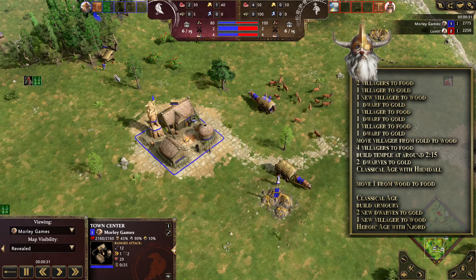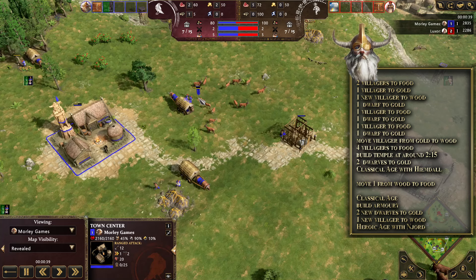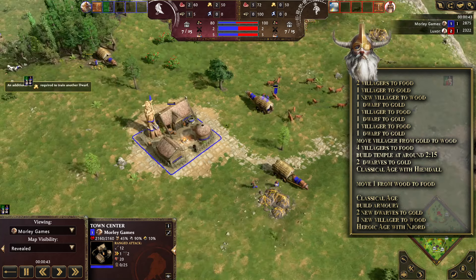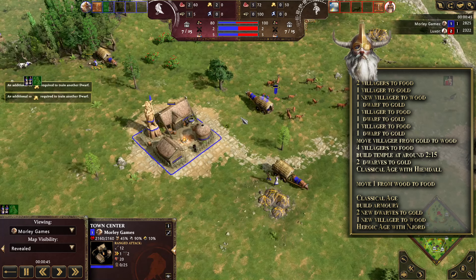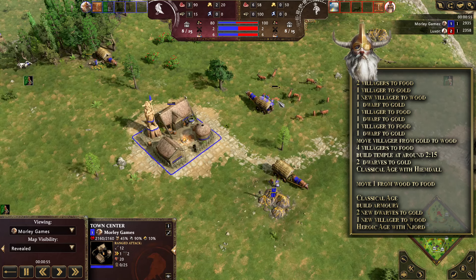So we'll have two on food, one villager on gold with a dwarf, and one villager on wood at this point. This build only really works with Odin because we have the great hunt — giving us extra hunt — and Odin has a 10% gathering rate bonus for the hunt. Once the dwarves come out, we send a villager to food, get another dwarf to gold, then another villager to food.